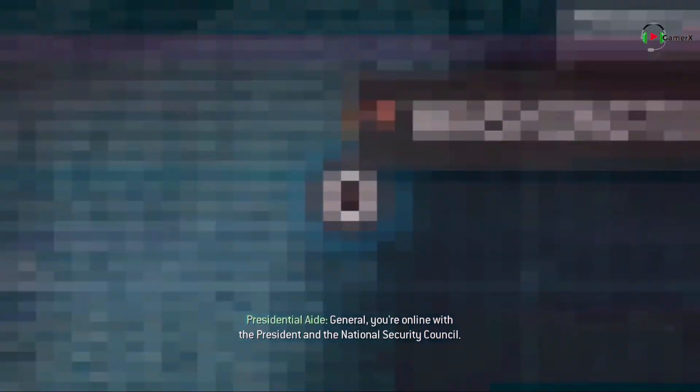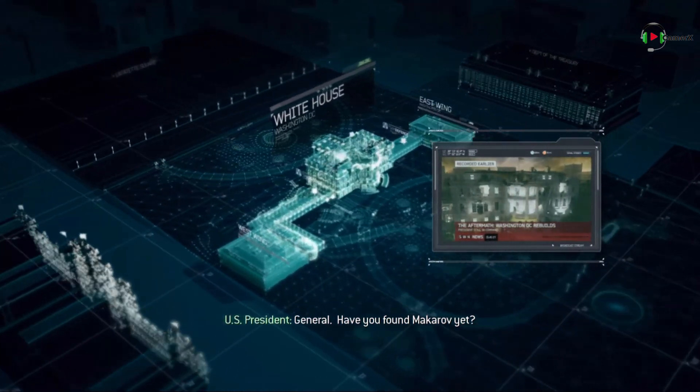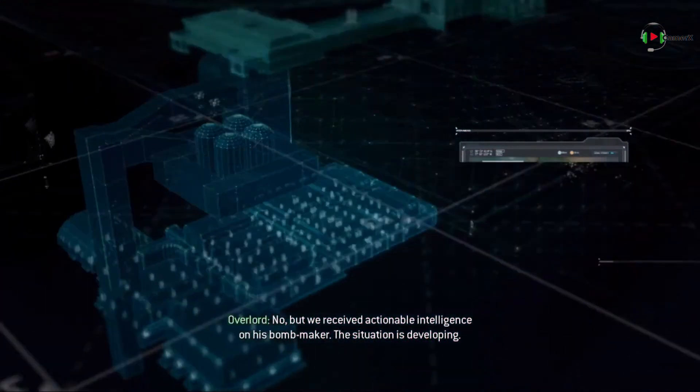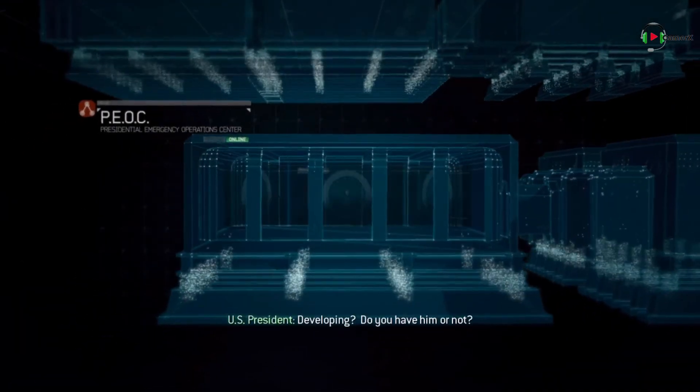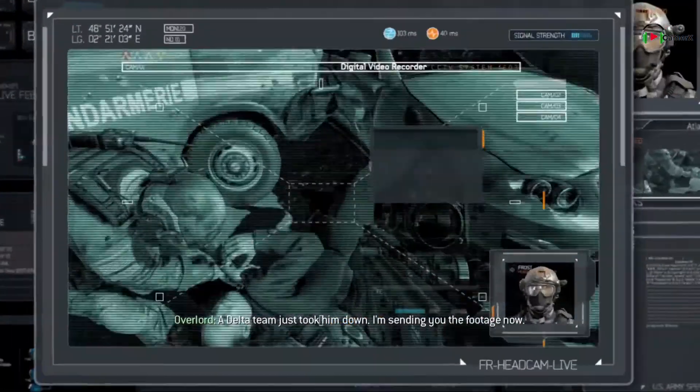General, you're on line with the President and the National Security Council. Mr. President, have you found Makarov yet? No, but we received actionable intelligence on his bomb maker. The situation is developing. Do you have him or not? A Delta team just took him down. I'm sending you the footage now.